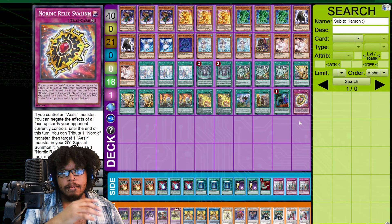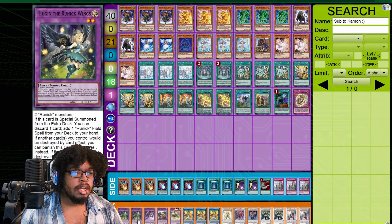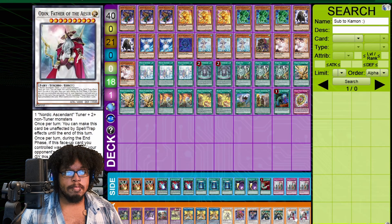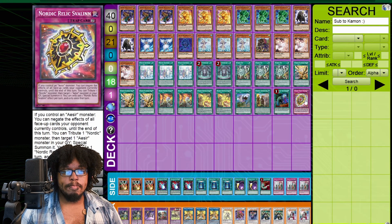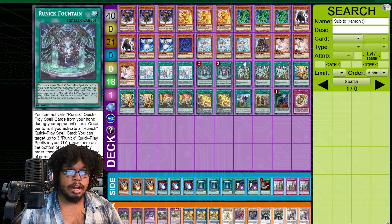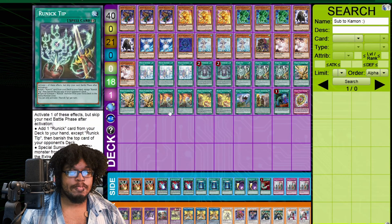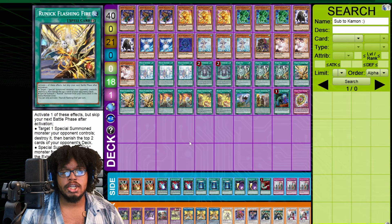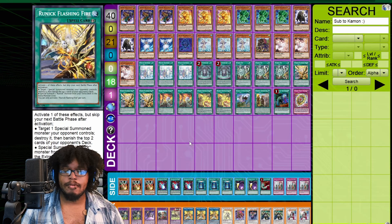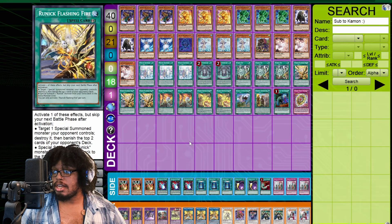Ideally your normal field would literally be your Nordic Ascendant, plus Odin, plus the trap card, plus Runic Fountain with a bunch of Runic cards. You may also want to get Flashing Fire — imagine your actual field on top of a big negate-everything setup. You know what I mean? That's literally insane.